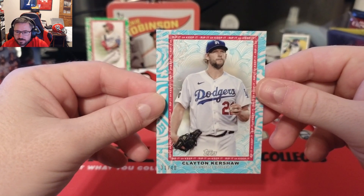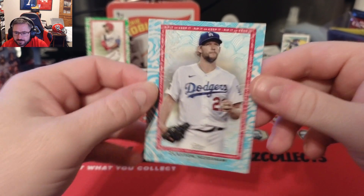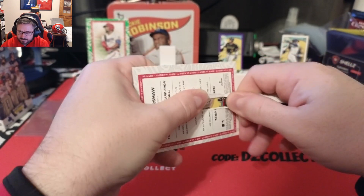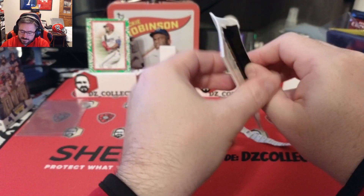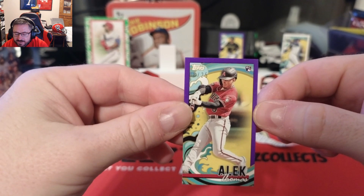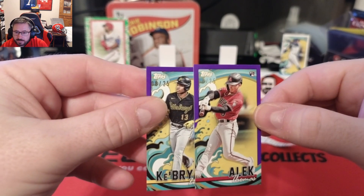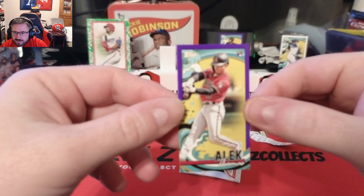All right, Clayton Kershaw to 40 — I mean I'm going to rip it, but future Hall of Famer to 40, that's a tough rip. Let's see what we got here. Oh, a rookie Alec Thomas to 25 — eight of 25. And Ke'Bryan Hayes was eight of 25 — wait a second, both of those are eight of 25. So an Alec Thomas rookie.